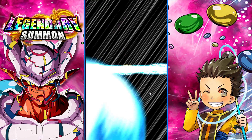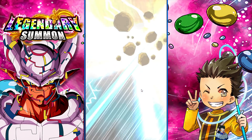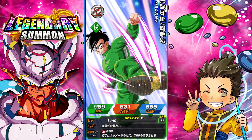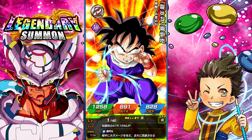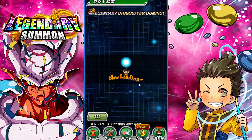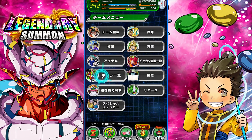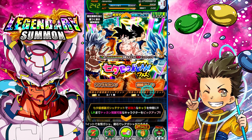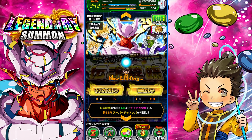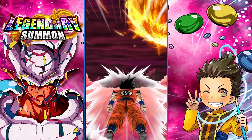We are in! We pulled four LRs — LR Super Saiyan 2 Gohan. So the ratios, after all that said and done, our ratios held up: 1,000 Dragonstones, 250 Dragonstones per LR. We still gotta keep going though — we gotta get a Janemba. Now we are officially over the limit.